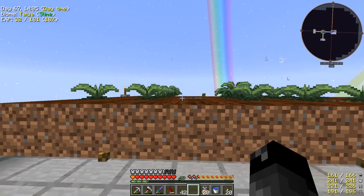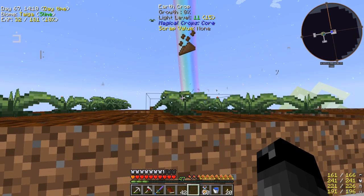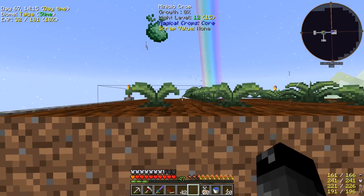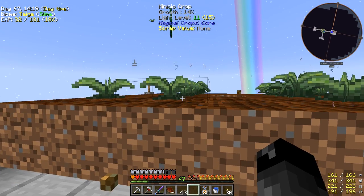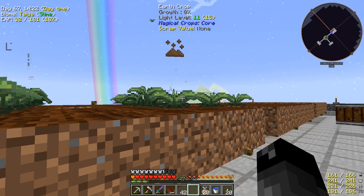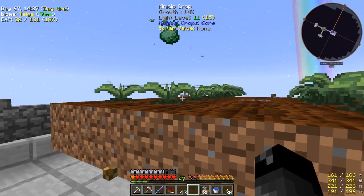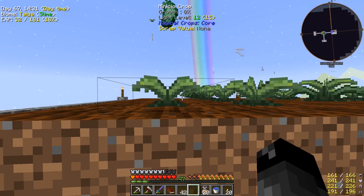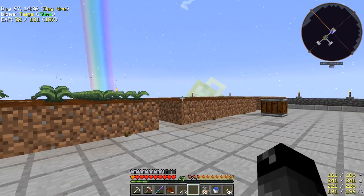I placed our earth crops over here so we are producing the earth essence - well, we will eventually, they're growing right now. I also made some manicio crops and just planted these. These are the ones we need to mix with other stuff to make earth crops or whatever. I was kind of curious what they do - I guess they're just going to make that manicio essence that we can also get from the mob farm.